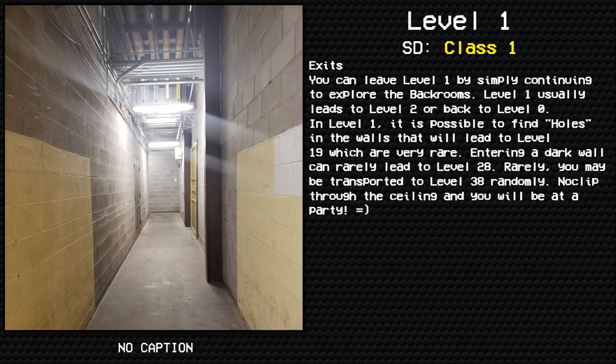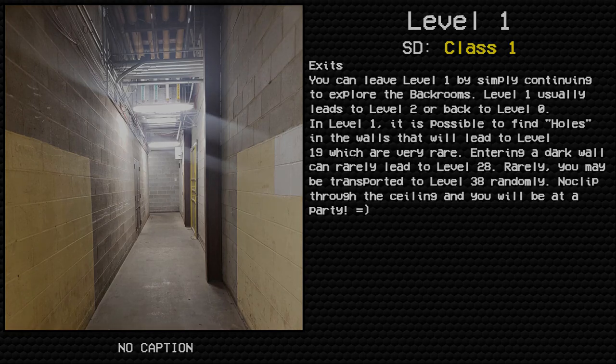Exits: You can leave Level 1 by simply continuing to explore the backrooms. Level 1 usually leads to Level 2 or back to Level 0. It is possible to find holes in the walls that lead to Level 19, though these are very rare. Entering a dark wall can rarely lead to Level 28. You may randomly be transported to Level 38. No-clip through the ceiling and you will be at a party room.